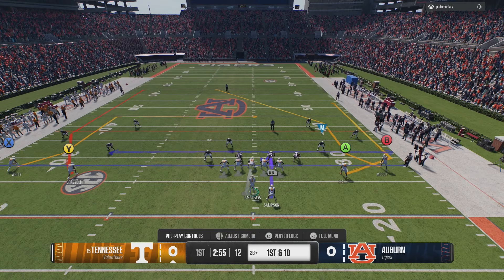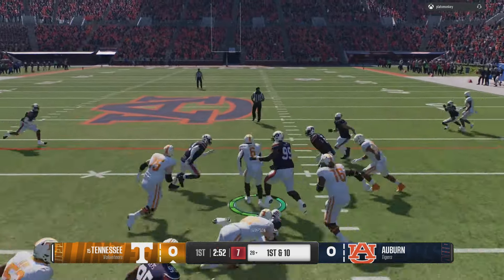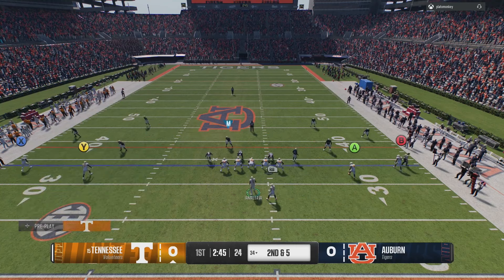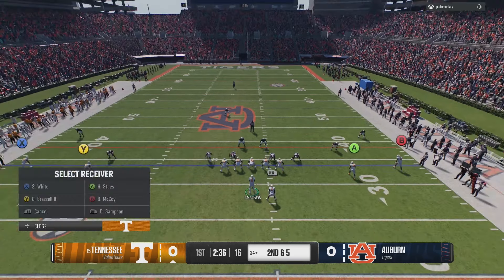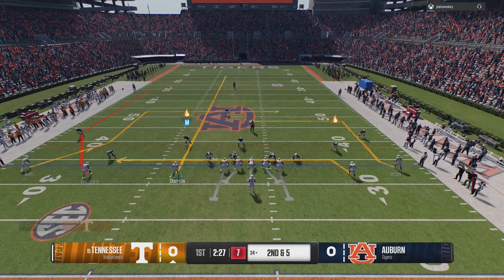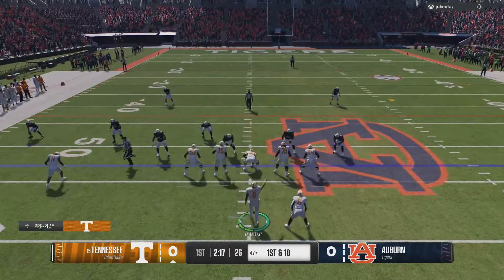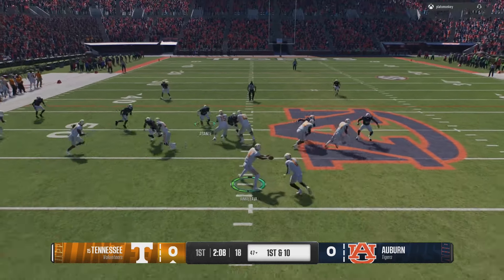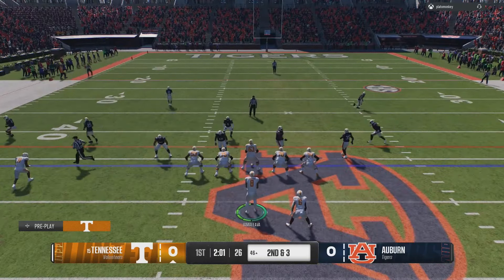Auburn up next. Possible run potential right here so we're going to audible to the run and just read that linebacker to pick my gap up the middle. Good plays by that D-tackle. If it gives me the same look I'm going to show y'all — if they don't want to adjust their defense, don't want to bring a safety down — go back. Stem up, motion the running back out. Everything's done. Looking for X — it's man coverage, zone coverage, vert hook in the middle was playing super deep. Just one linebacker, audible to run every single time.